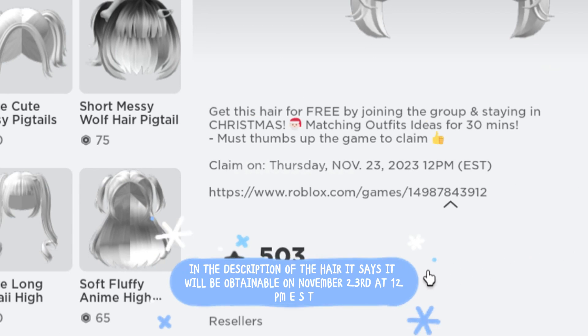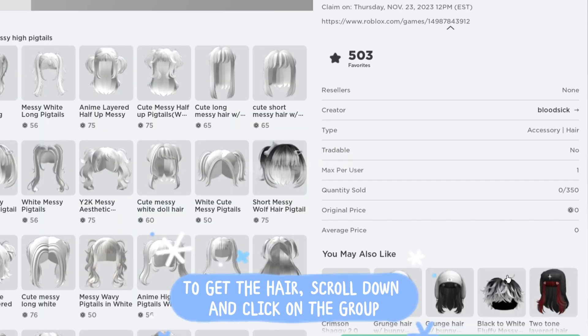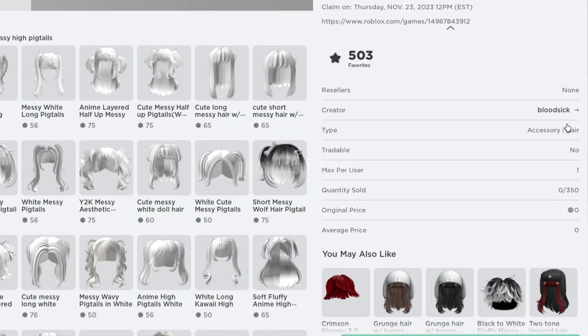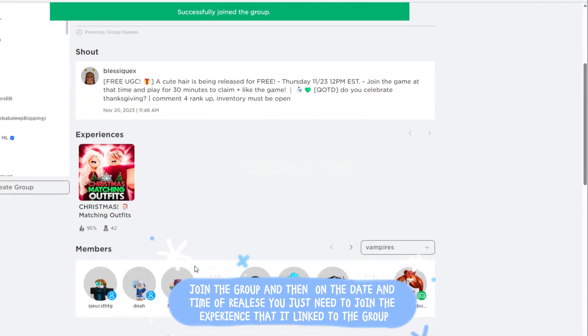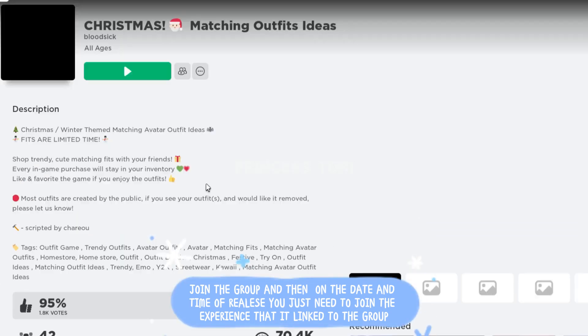In the description of the hair it says it will be obtainable on November 23rd at 12 p.m. EST. To get the hair, scroll down and click on the group. Join the group and then on the date and time of release you just need to join the experience that it linked to the group.